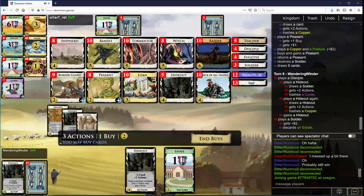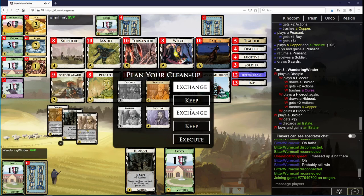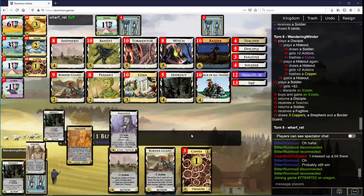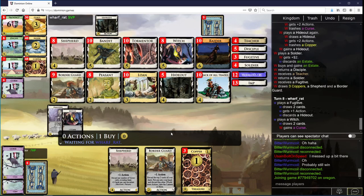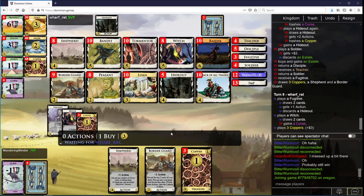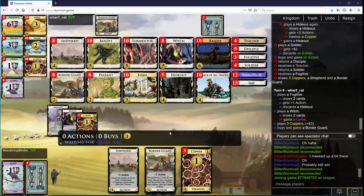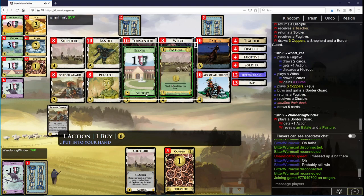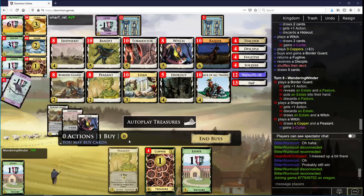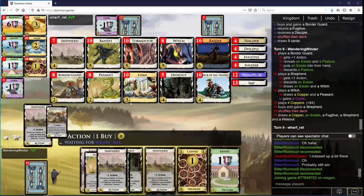Stop here and pick up an Estate I think, actually. Let's go ahead and take a Teacher. I do want to get a lot of Shepherds. Three Hideouts is kind of a lot. Probably will end up going for Bandit at some point. Let's grab another Shepherd now.